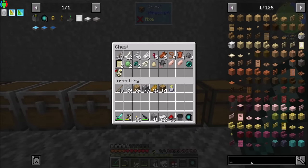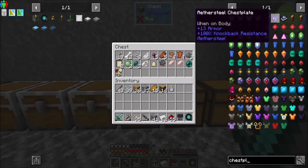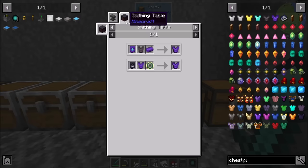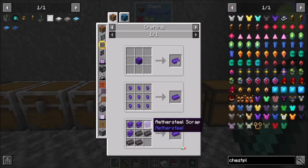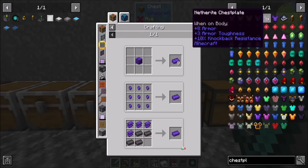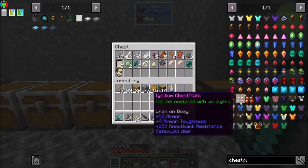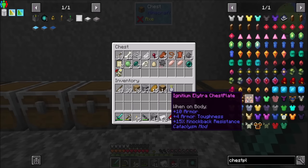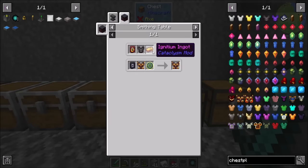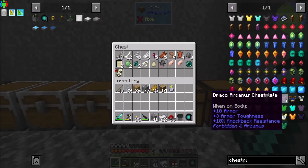Let's look at armor - what kind do we have? We've got aethersteel, which looks like 13 armor - not bad at all. I assume aethersteel is from the aether mod. What else do we have chestplate-wise? Blood magic, cataclysm mod - I think that's an end add-on, I'm not sure. We'll take a look at it.